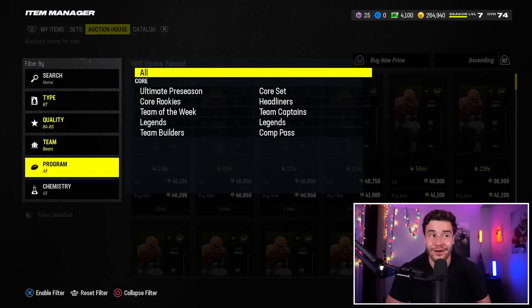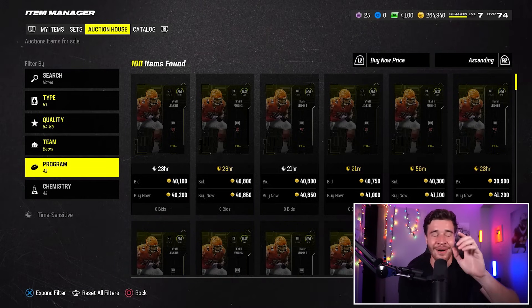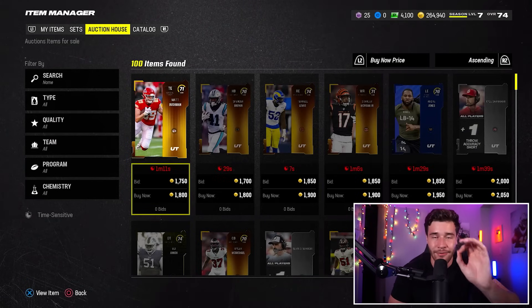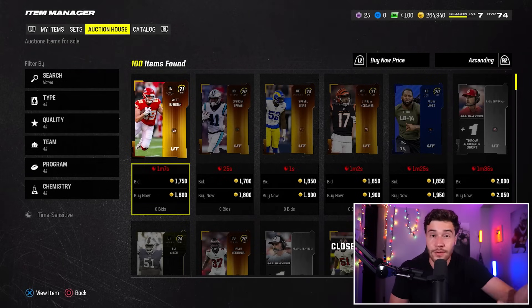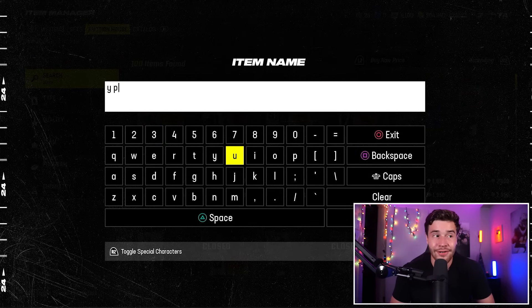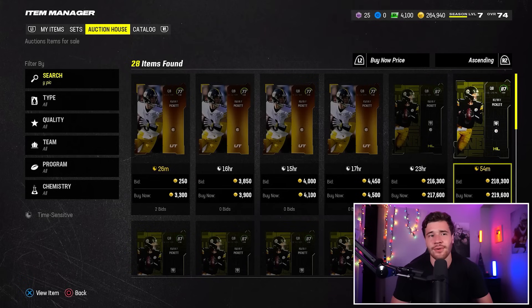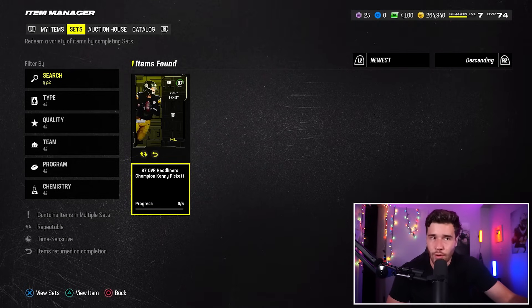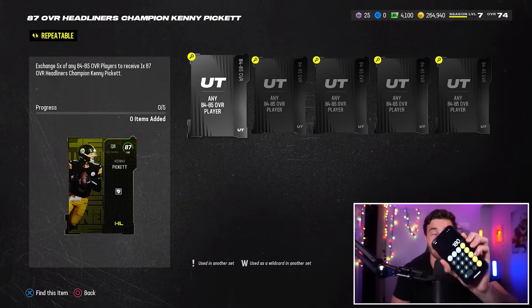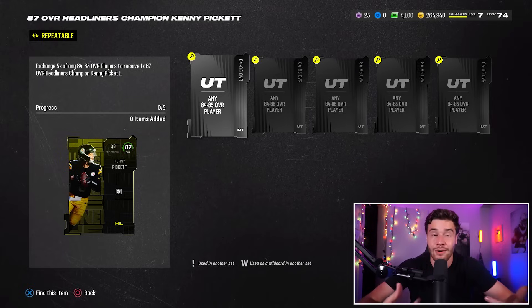Once you get up to higher-budget stuff, there's a lot of ways to make coins. Like once you're at 200K and have wiggle room for the bigger sets, there's a lot you can do. This is the bonus tip — I kind of wish I wasn't talking about this because I've made so many coins on it. Kenny Pickett's set requires five 84 overall players. Those are the same 84 overall cards we were sniping before — try to get them for about 35,000 to 37,000 coins each. Once you complete that set, you get Kenny Pickett, who is currently selling for about 217,000 to 220,000 coins. After tax, that gives you about 200K. So if you buy five cards at 36,000 coins each — that's 180,000 total — you're making about 20,000 coins profit per set, and you can churn that out over and over again.